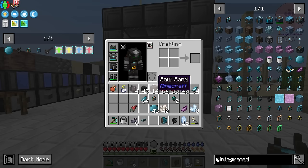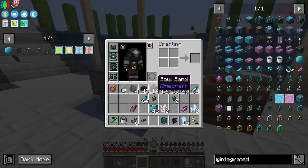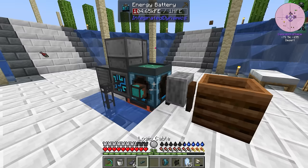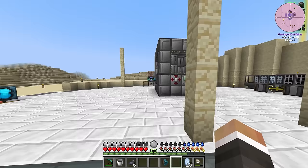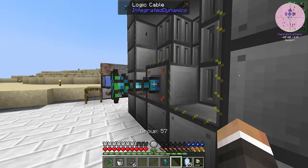We can go ahead and take this omnidirectional connector. Ideally down here, we can place down our energy exporter directly onto this battery, then place the logic cable here. Inside, we're going to say 'export energy', and then on top we're going to place down our connector. In theory, we should start to see the energy coming out of here and being sent down and around into this guy over here.